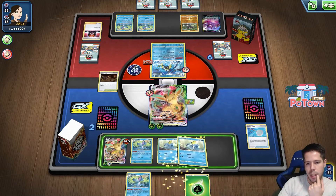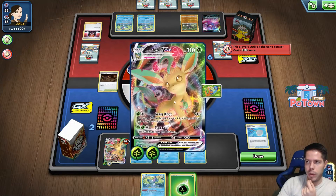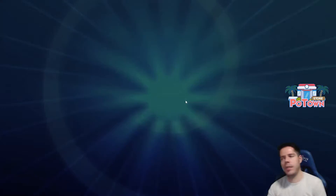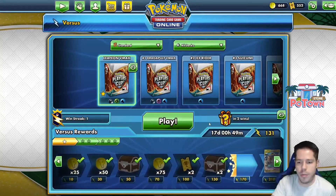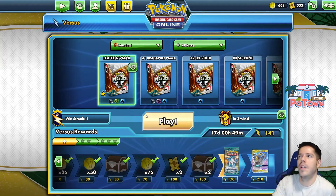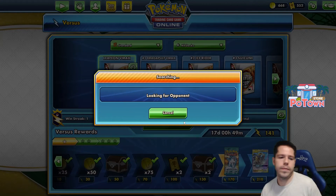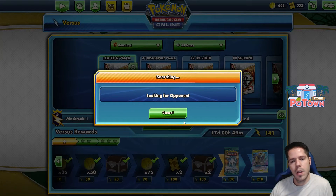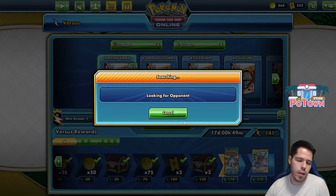I actually messed that up — I needed to pick up the Drizzle to evolve the active first. That was poorly executed on my part; it worked in my head, I just clicked the cards in the wrong order. I needed to scoop up the Drizzle, evolve the active, search for Boss, and scoop up again. That was the game anyway — it was very likely going to be over at that point.